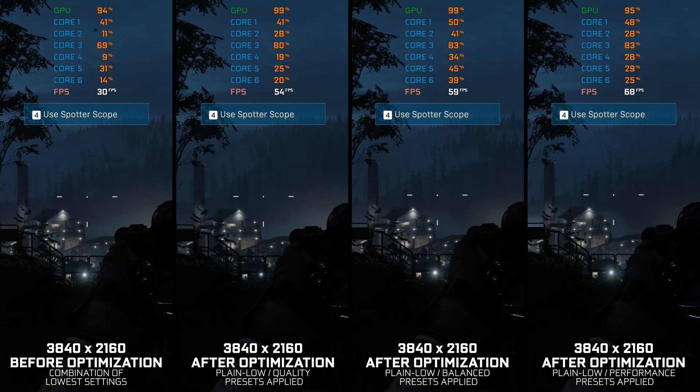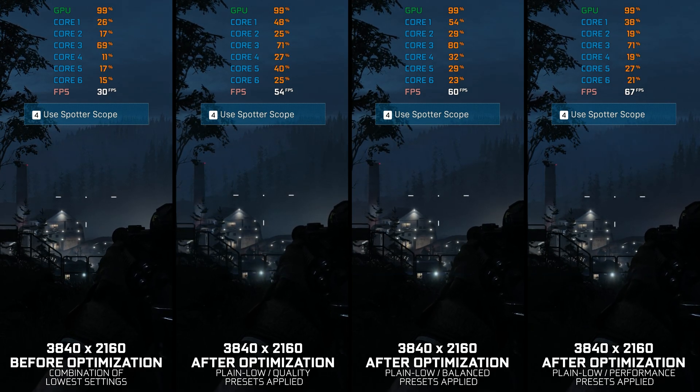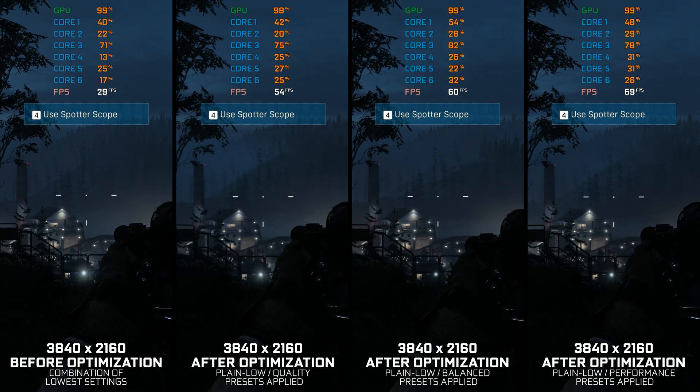Call of Duty Modern Warfare 2019, a reboot of the Modern Warfare franchise, brought a new engine that ultimately made it the most PC hardware-heavy Call of Duty game until that point, and one of the most demanding releases of the year.